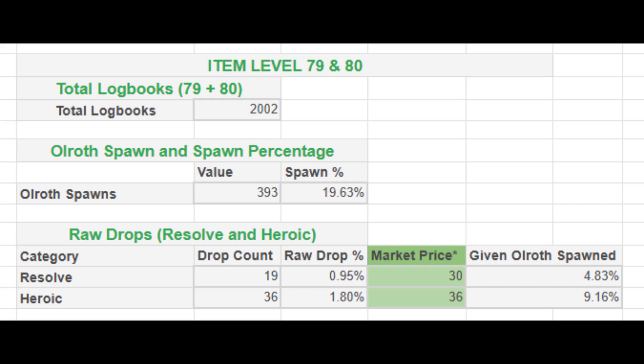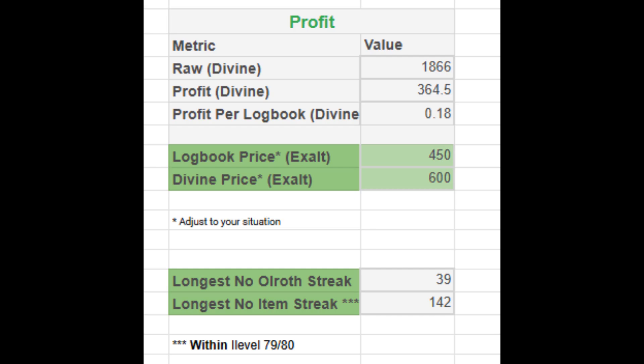Now let's look at the combined data for both item level 79 and 80 logbooks. Across 2,002 runs, Ulroff spawned in 393 logbooks, which is a 19.63% spawn rate. When Ulroff did spawn, he dropped Resolve in 4.83% of spawns and Heroic Tragedy in 9.16% of spawns — that's 19 Resolves and 36 Heroic Tragedies. The raw revenue from drops was 1,866 divines, and the net profit was 364.5 divines, averaging a 0.18 divine profit per logbook. Mixing ilvl 79 with ilvl 80 logbooks diluted the overall profits.